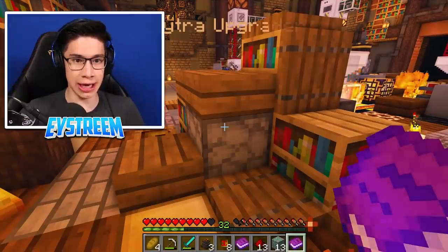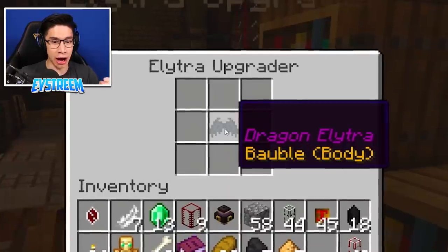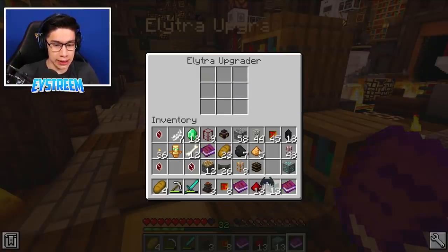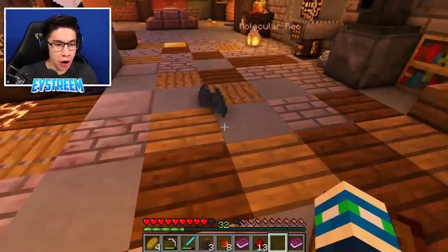So we grab our tenebrae viz, we place one, two, one, two. That did something, guys! I think we did it right. Let's check inside the elytra upgrader - in three, two, one. Check it out, guys! The dragon elytra! We did it! We upgraded the elytra into the dragon elytra wings!